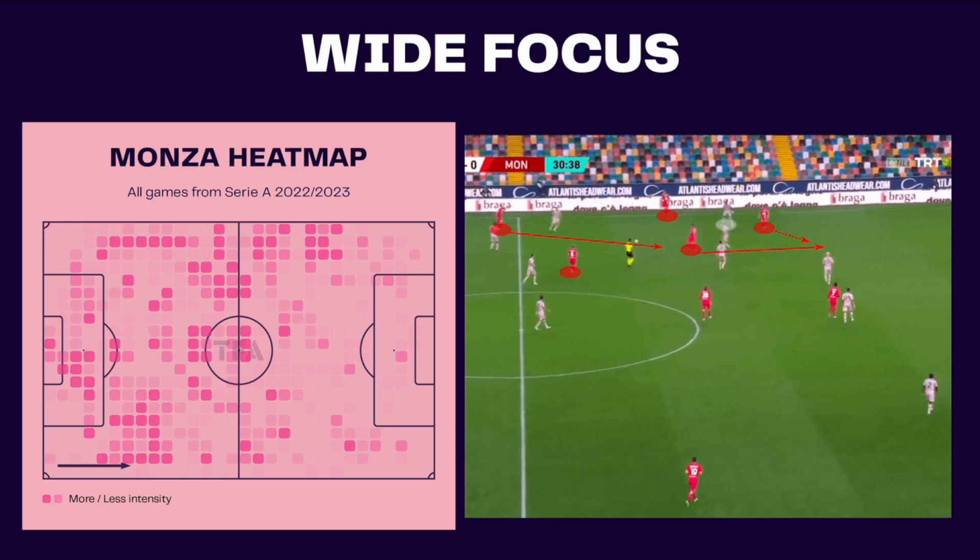Through constant rotations, they are able to disorganize the opposition and create passing lanes, whether they have numerical superiority or not. On the contrary, the superiority tends to be tactical and positionally effective, especially as players get more used to playing with each other.